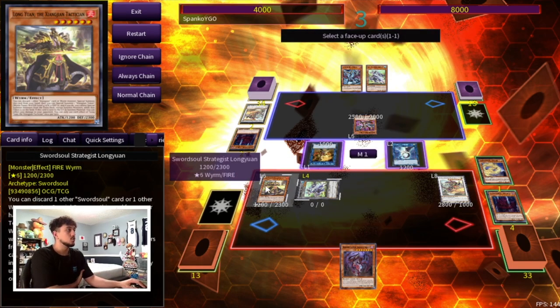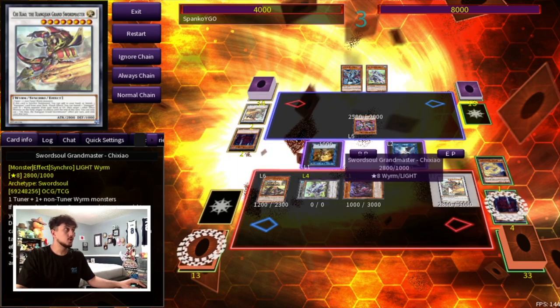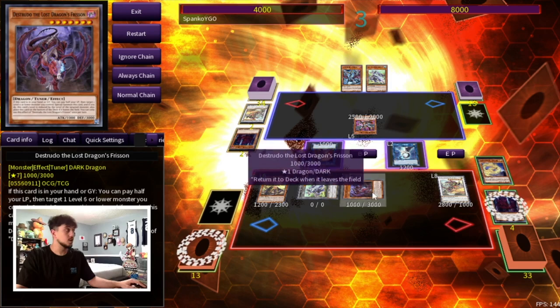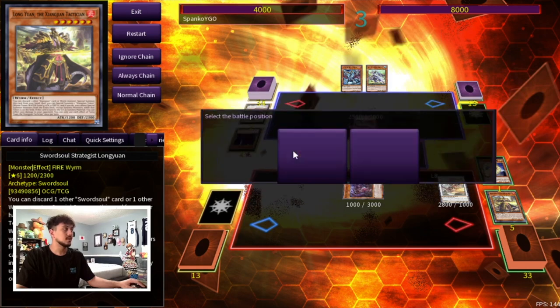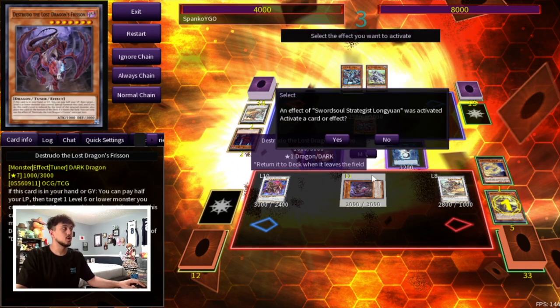So let's say you go Distrudo — you target your Long One. Because Distrudo is now a level one, you can go into a level nine with this, so you can go into Shenshen. If you play something like Psychic End Punisher, what you would do instead is target the token, make this a level three, then go level three and this into Psychic End Punisher. I'm not playing it in this build, but I'm just showing you guys different options. So now you go into something like Baron, or if you want to go into Shenshen, that could be another really cool option.